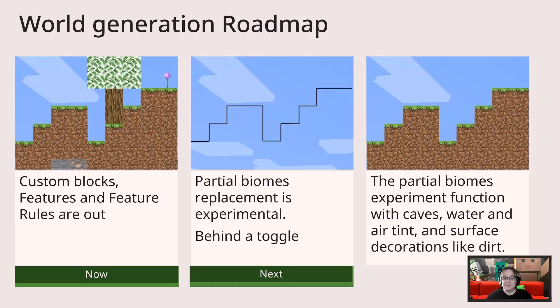Custom blocks are the data-driven building blocks of the world that can contain custom geometry, textures, and behaviors. If you're interested in learning more, my delightful co-conspirator Stephen did a great talk on them yesterday, and you can catch it on the VOD. Features and feature rules are all the pretty decorations that go on, and sometimes under, the surface and create the feeling of a Minecraft world. This includes things like trees, flowers, vines, geodes, fossils, vegetation, and more.